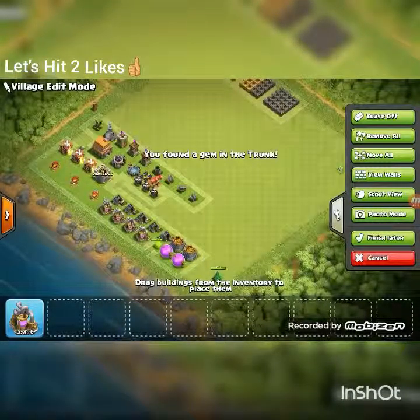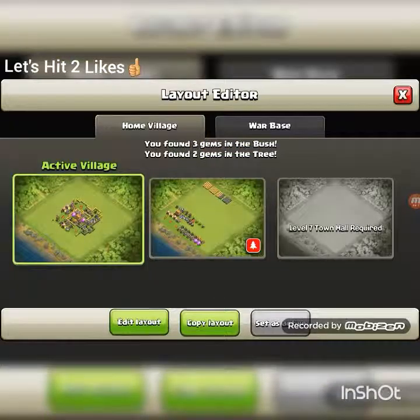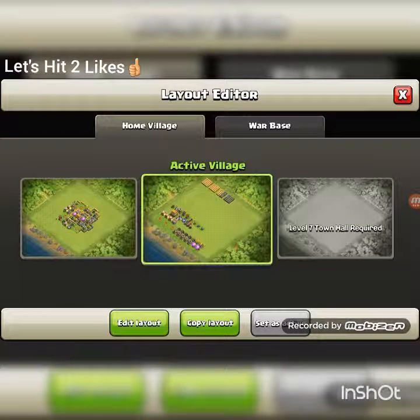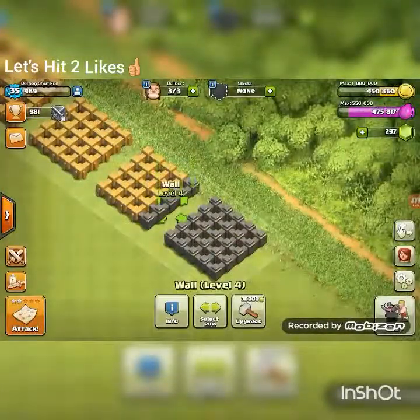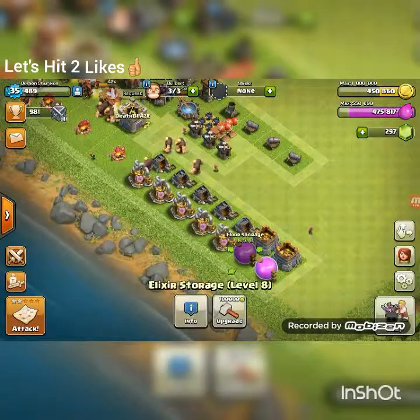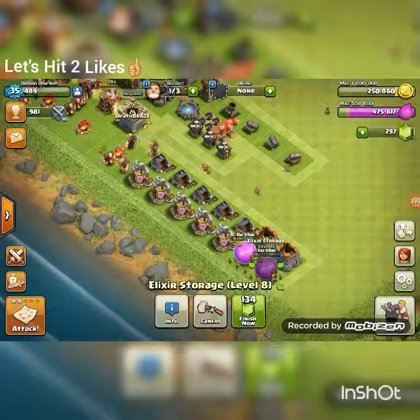I'm just waiting for these guys to cook up — be right back. All right, my builders are done. I feel like I should upgrade some things but I don't want to waste my gold on walls. What are all these trunks — is there anything else I could get rid of? Another trunk — I need to wait for that. I got rid of these as well.